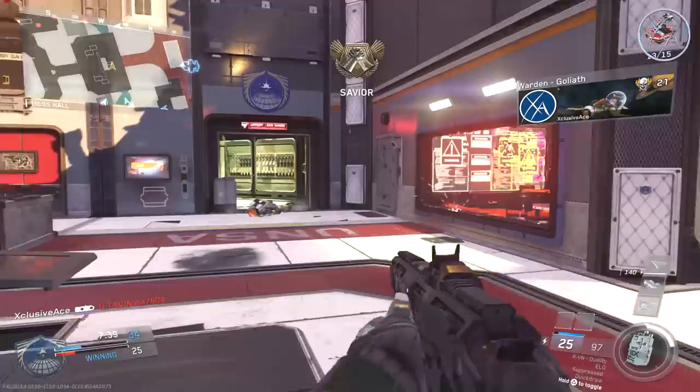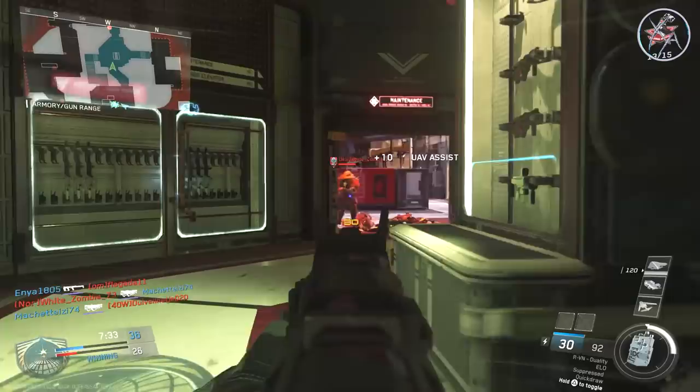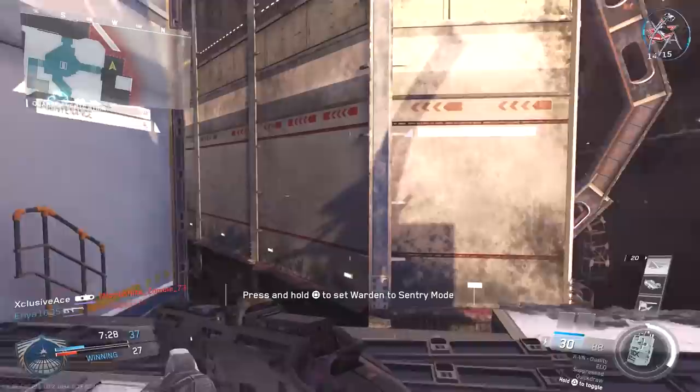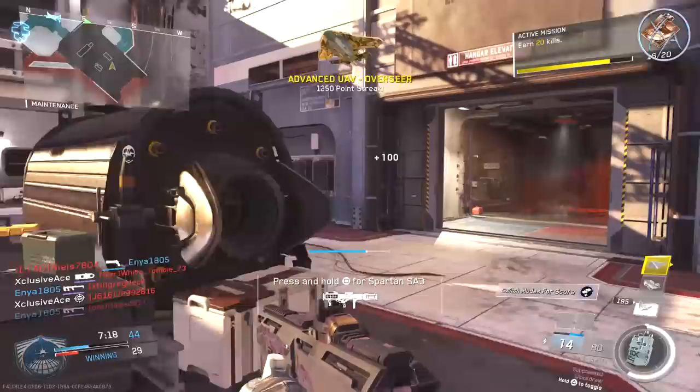One other thing we need to know before we get into this is the lag compensation system that Call of Duty uses. It essentially means that you can fire at enemies as they appear on your screen, not according to the host, and that's what decides whether or not you get a hit. This is why we don't have to guess where the enemy is according to the host — we fire exactly on our enemies as we see them on our screens.